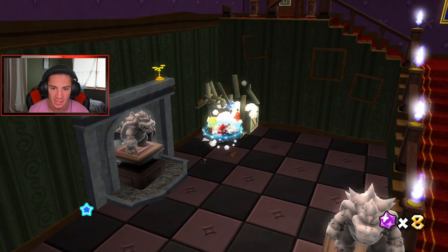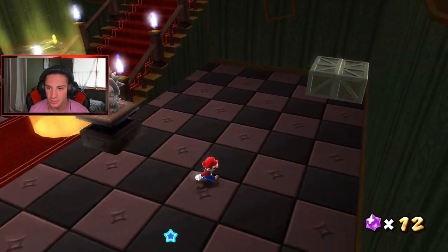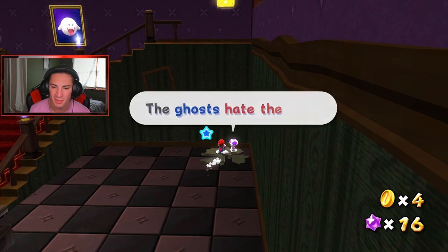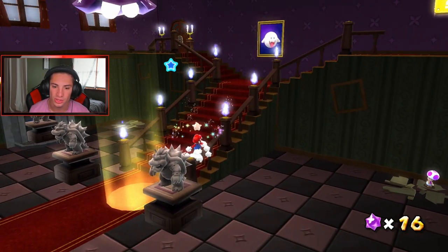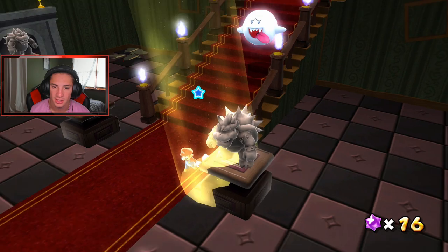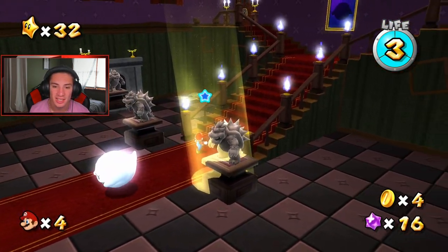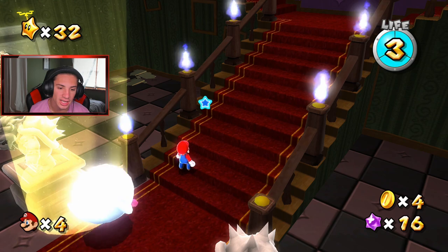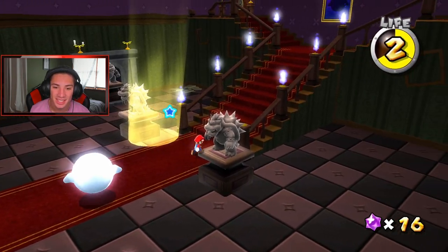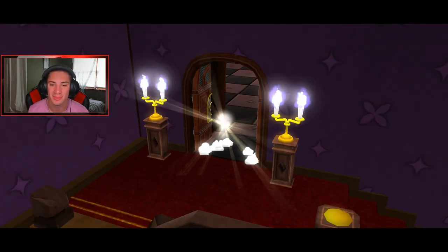There's a Bowser behind this fireplace. I love Boo houses — they're more like a puzzle than anything. Toad's here, ghosts hate the light, obviously, we always knew that. There's a Boo with a key in him, so I need to chase him into the light. This thing is dipping and dodging the light, swerving it — but finally, thank you so much! He dipped the light like five times but we get the key.